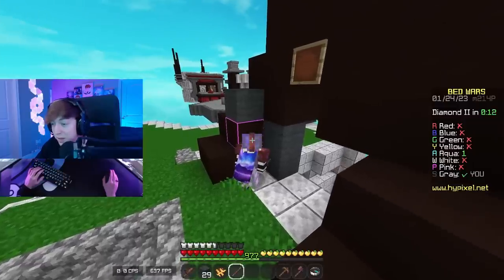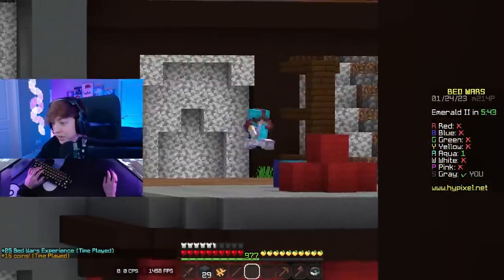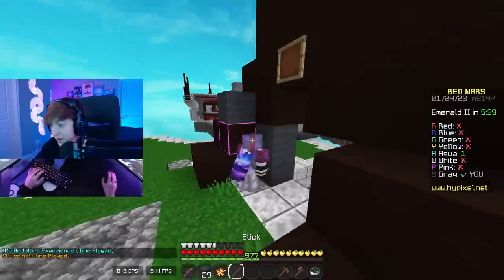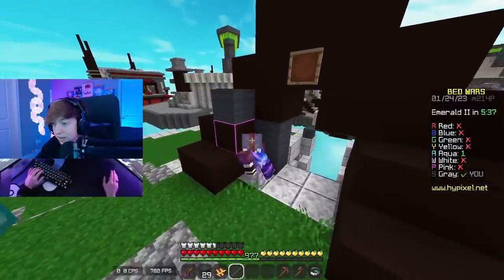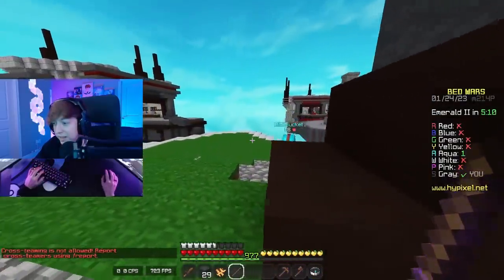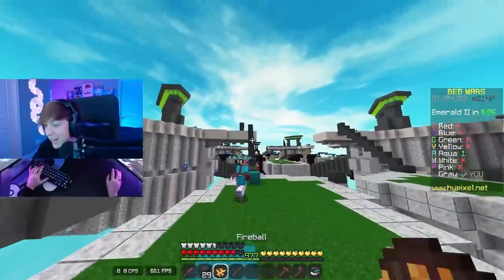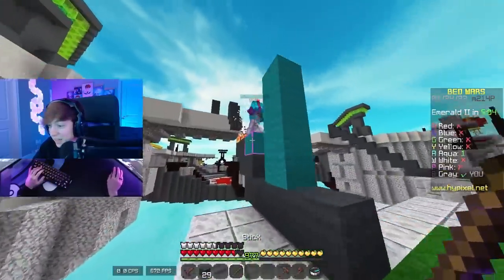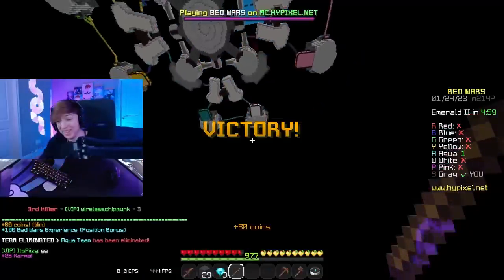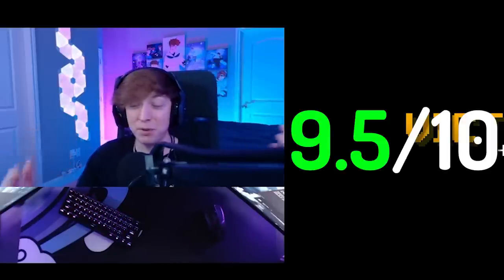I see him over there at Red's base. I'm honestly just going to wait for him right here and use my KB stick. Aqua, come over here — I'm literally just spying on him. He has protection iron and iron sharpness. That's not going to matter because I have a KB stick, and that's all that matters. He's here — he has a fireball, he's going to fireball jump. Why are you going to the diamond generator? You're not going up there. In the void! Yes, I got him! Let's go! GG! And honestly, I'm going to rate this keyboard a 9.5 out of 10.